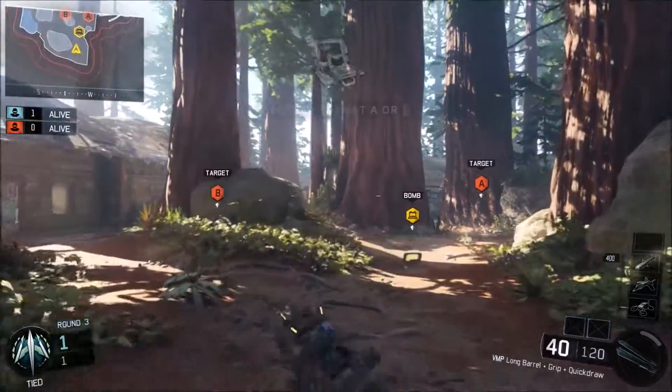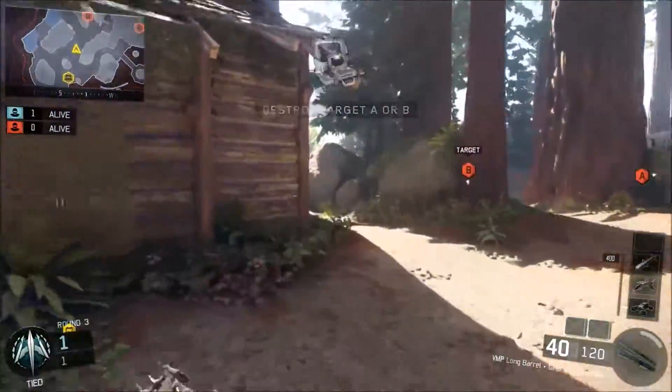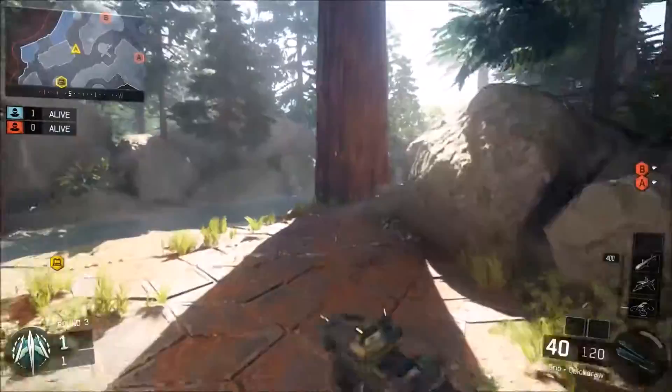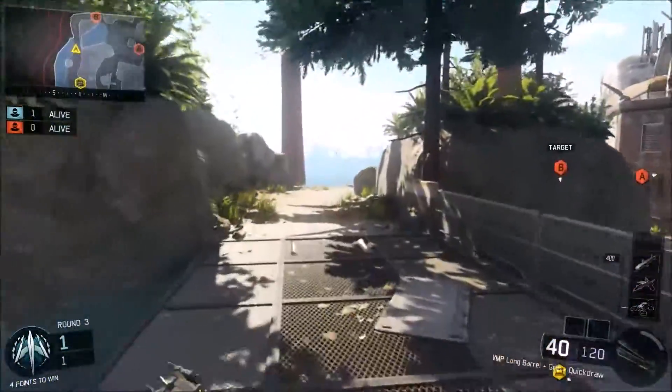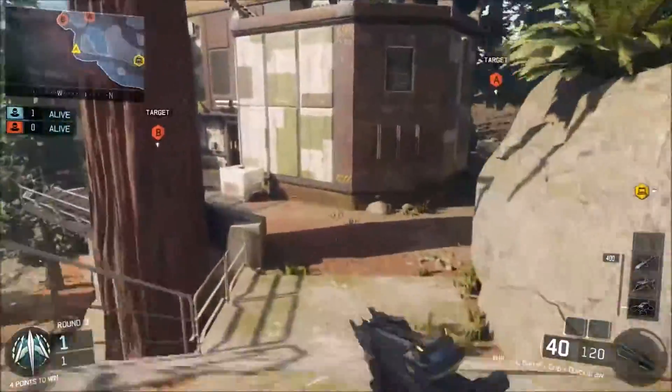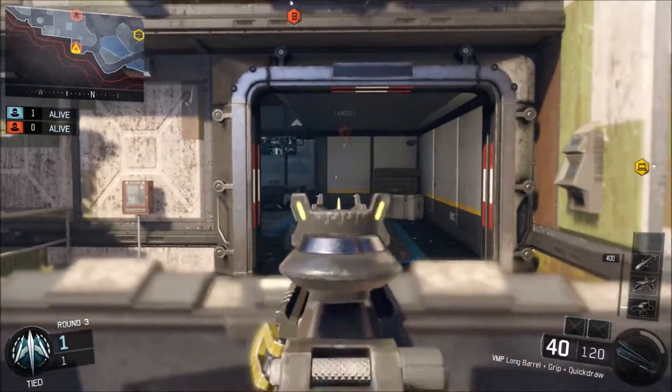But if you just run on the ground, just like this, you take the normal path. And with the new updates, you can slide and then melee and slide and melee and go fast, kind of like the G slide. But just using this way, it takes almost 17 seconds. So using the trees is about three to three and a half seconds faster.